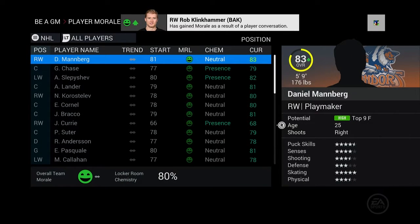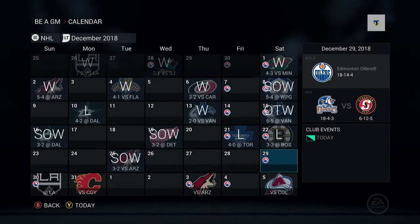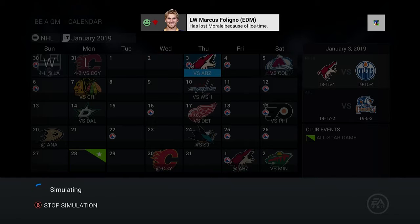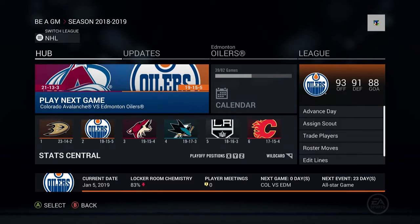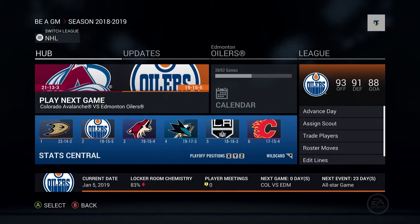We lost those two games but rebounded with a shootout win. We are now 18-14-4. Looking at the standings — we are second in our division, not too far out of first. We're one point ahead of the Coyotes and two points ahead of the Sharks. It's a really good division at this point — all the teams are in a very close vicinity.